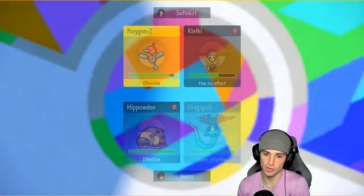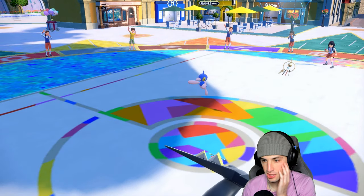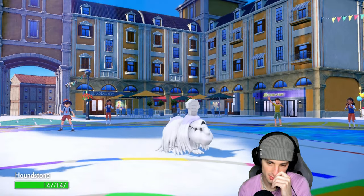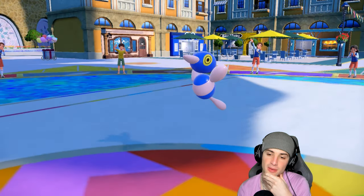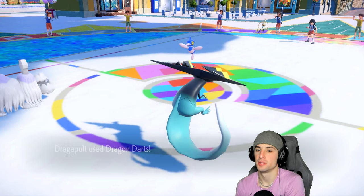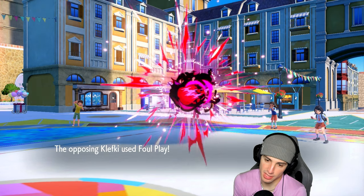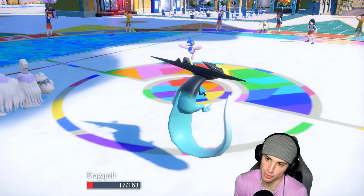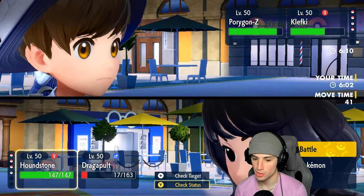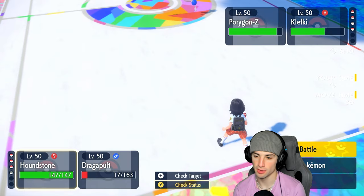Two dragon darts hopefully into PZ — they end up protecting. That's fine, I can swap Dragapult eventually. Dragon darts get blocked and foul play launches — luckily we soak that. Could save the dragon pull but we don't know their final Pokemon. And sandstorm damage — does it hit Klefki? I didn't see it happening — Klefki isn't trapped!